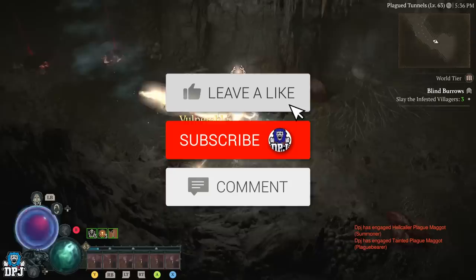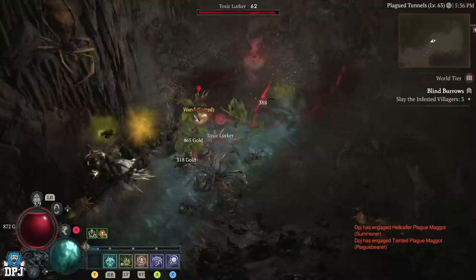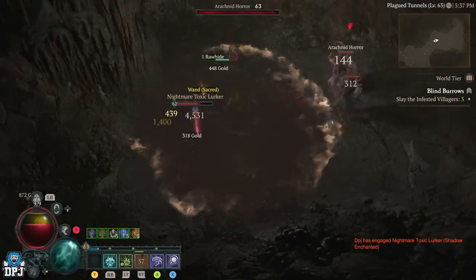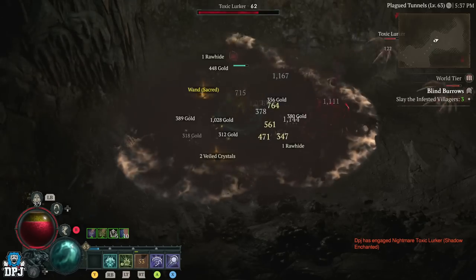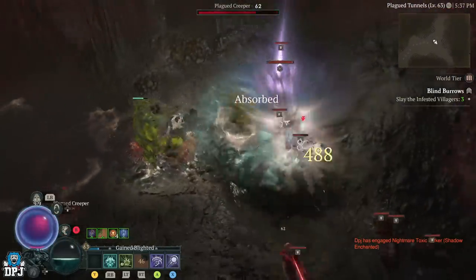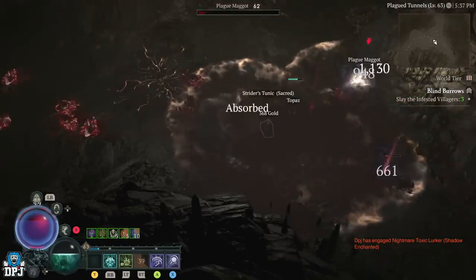The best place to farm any certain item would no doubt be a nightmare dungeon with that magic find modifier on. This increases those loot drop chances, so if you are lucky enough to land this on a nightmare dungeon, take advantage of it. It is important to note that jewellery like rings and amulets do not currently have any increased drop chances from any specific enemy, so keep that in mind.